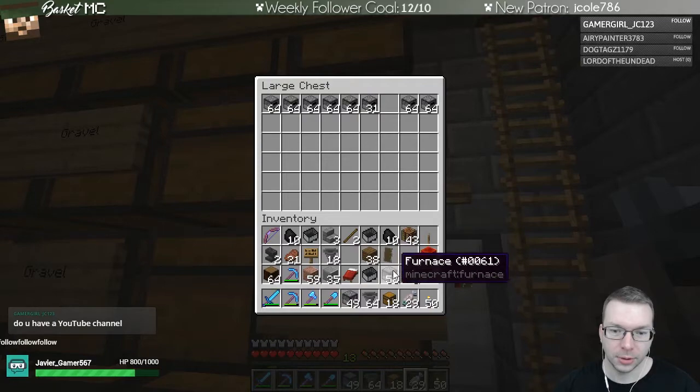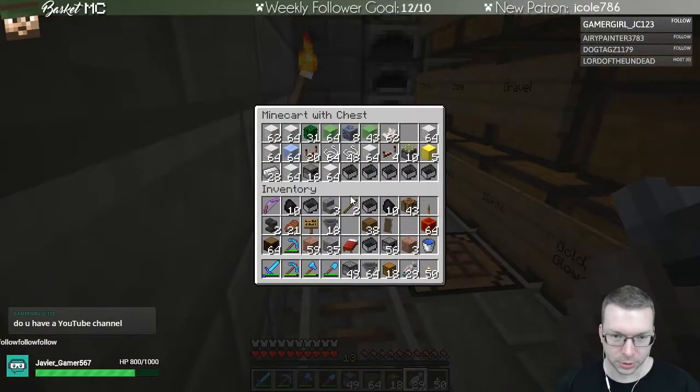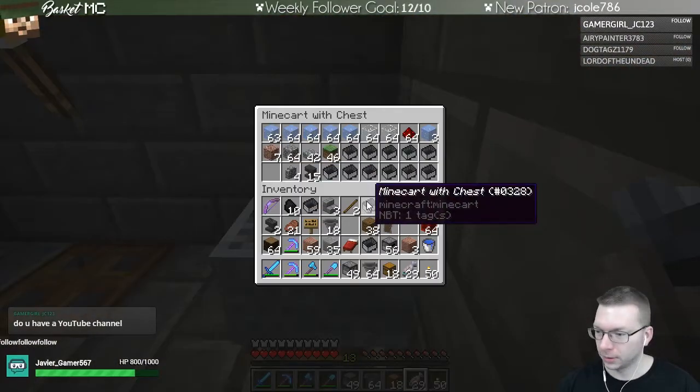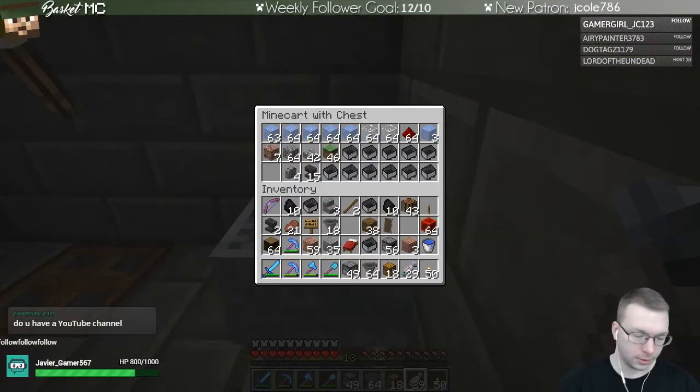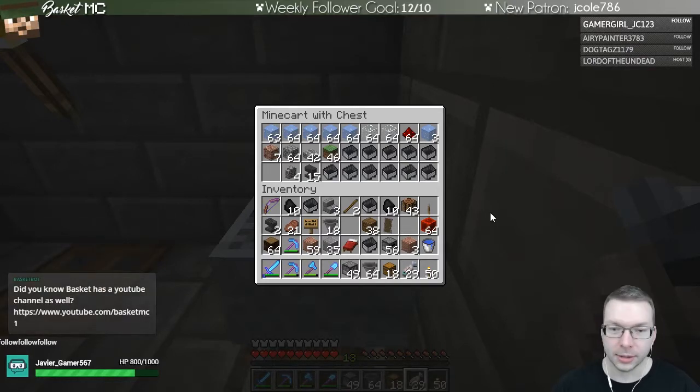Let's get rid of some stuff and reduce the amount of things in my inventory. We can put some of those back and throw some stuff in this chest. Do I have a YouTube channel? I do - I forget if the !yt command works, but yes that is my YouTube channel. I have nearly almost 2,000 videos on there, so if you're ever bored there's plenty to watch.